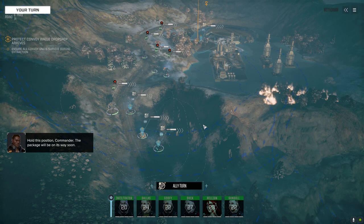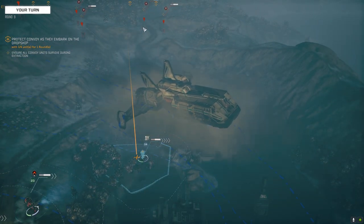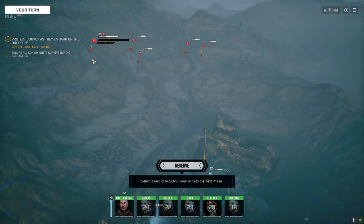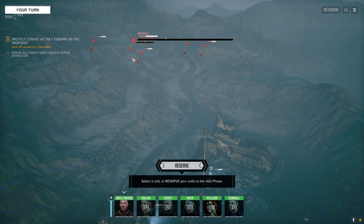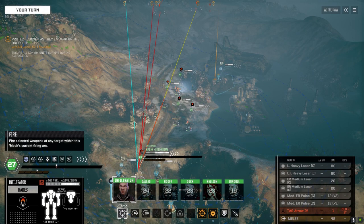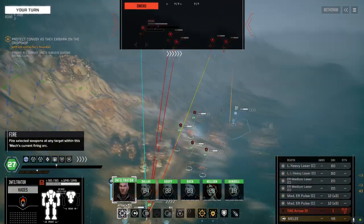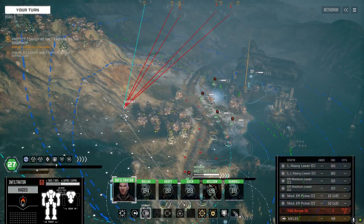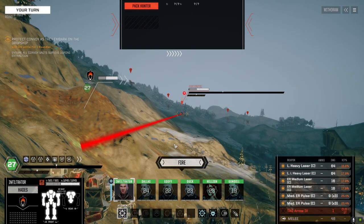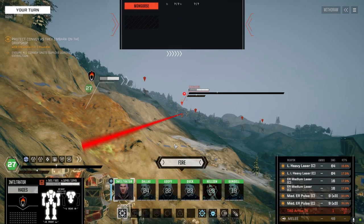Hold this position commander, the package will be on its way soon. That guy's got some good range on him. Looks like we got an Urban Mech, a Raven, a Pack Hunter — nothing good. I think we got Owens parts. Now do these guys have drop immunity? Probably not — or I just have a really good chance to hit. Let's get in a little closer, get some height on these guys. Looks like it's going to be the Owens. The Erby's better — let's go after the Erby.